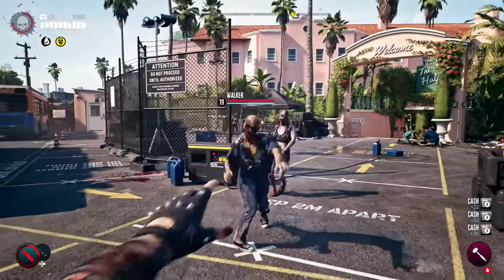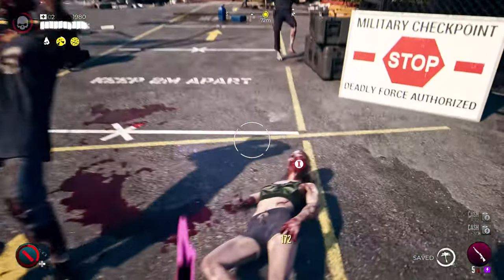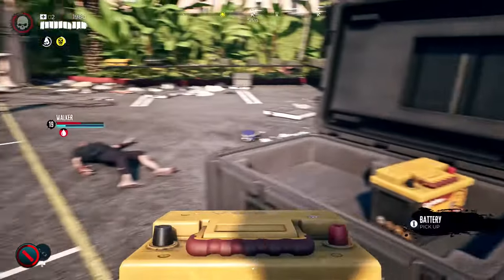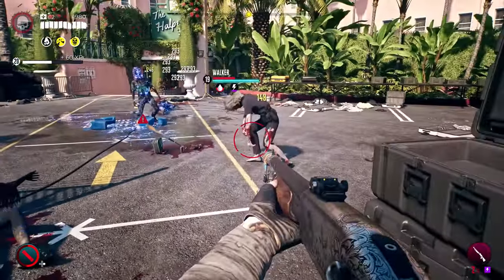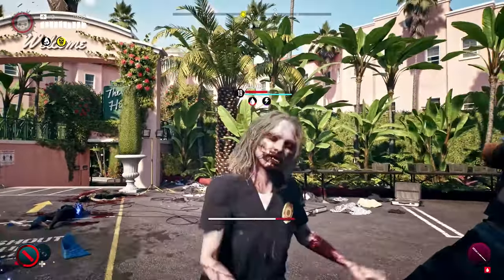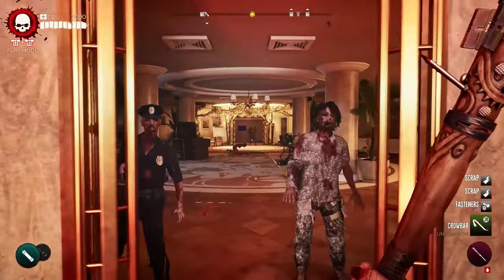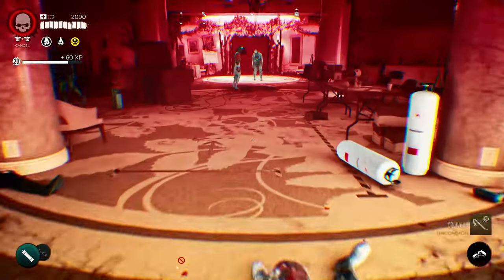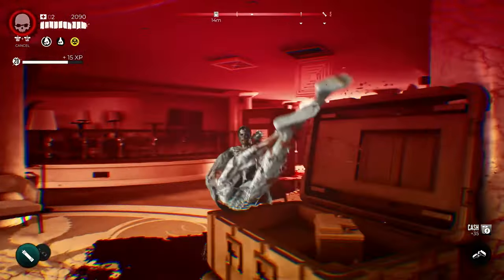In Dead Island 2, your environment is also another resource to exploit in your quest for survival. From car batteries to gas canisters and acid spills, chaining elemental effects like electricity, fire, and caustic acid is just another way to wreak havoc on the dead. While locked at this stage in the game, by tapping into your corrupted DNA, you'll be able to unleash deadly mutations and explosive abilities that mimic the powers of the undead. We call this Fury Mode.